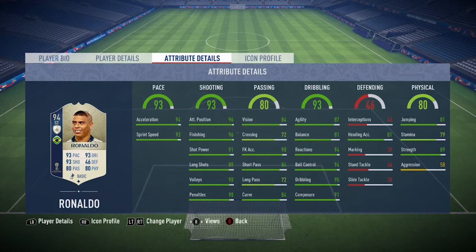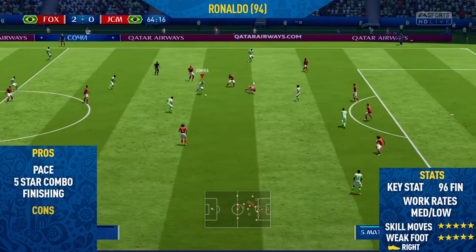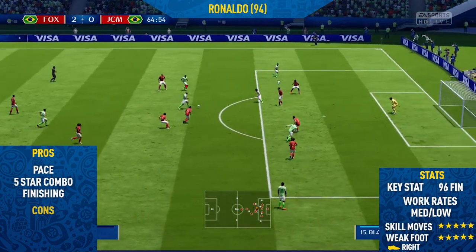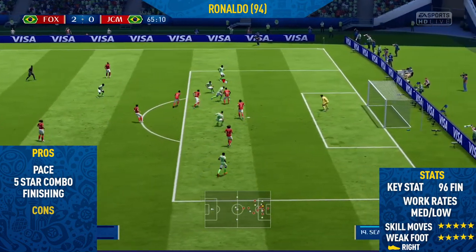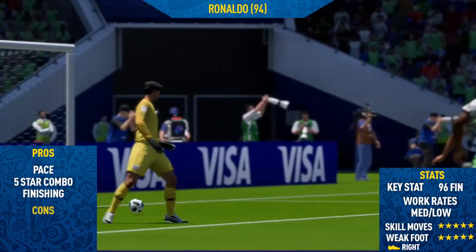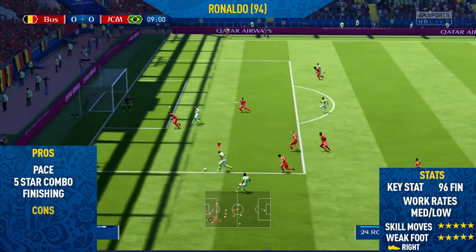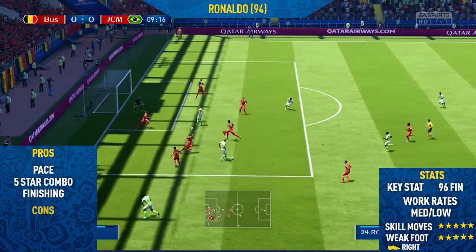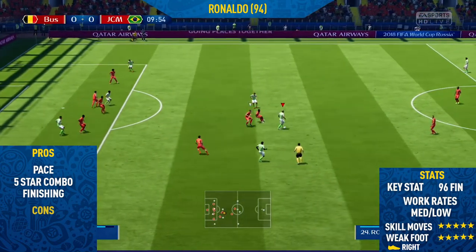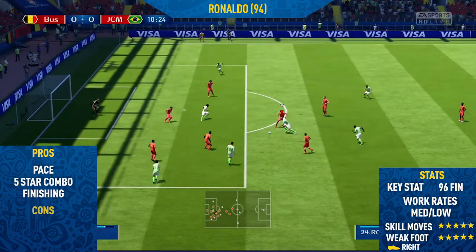Now let's get into the highlights. The first pro I found with this card was his pace — this guy is absolutely rapid, one of the fastest players on FIFA 18. What makes him even better is he has really good acceleration and he's also very strong. When he's running at defenders he's basically like a tank and defenders just get barged out of the way. You put those two things together and you've got yourself a beast.